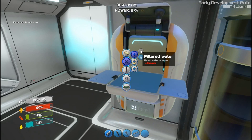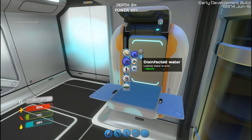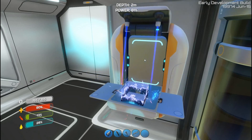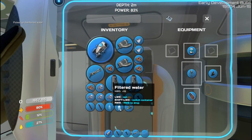Actually, you can turn that air sac into filtered water - you can see it on the recipe there. And disinfected water using the bleach, which I was just talking about before. So we'll turn that into water as well.